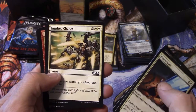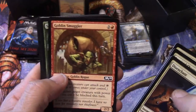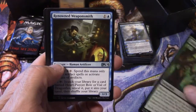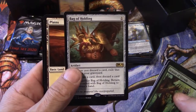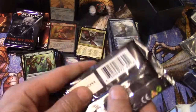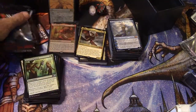Disenchant, Fathom Fleet Cutthroat, Inspired Charge, Moment of Heroism, Goblin Smuggler, Silverback Shaman, Lava Coil, Brawler, Cloudkin Seer, Ferocious Pup. Season of Growth, Season of Growth, Renowned Weaponsmith, Ambuscade, and a Bag of Holding — actually ordered a bunch of those recently. I had to briefly recharge my battery, but now I've got five more packs left to open.